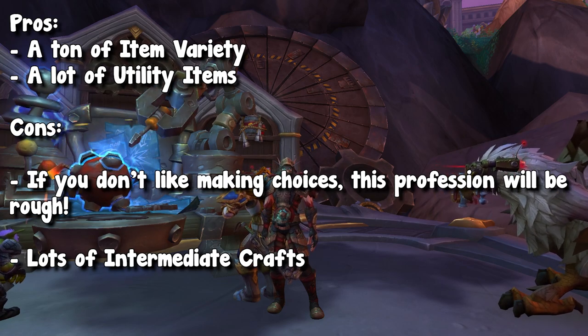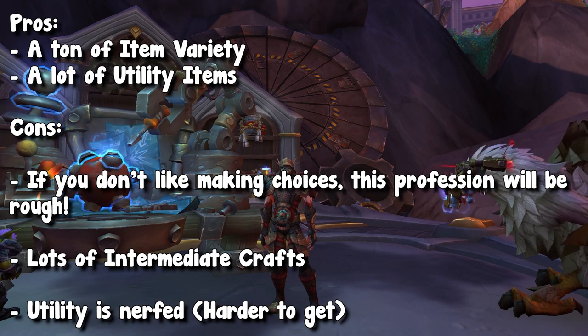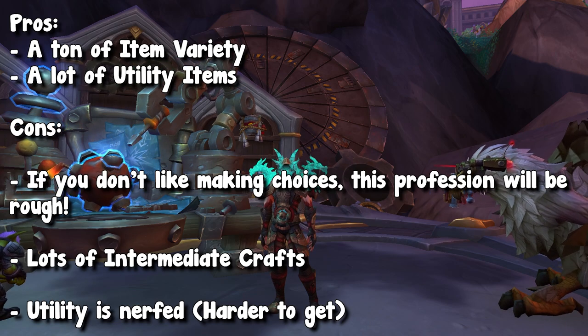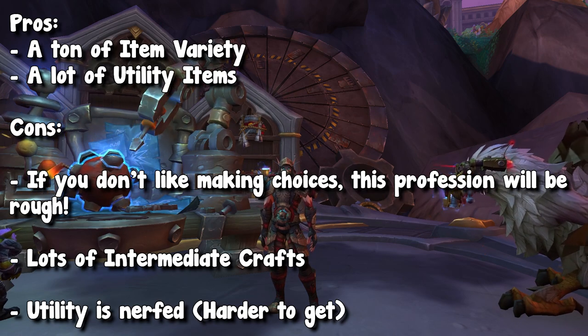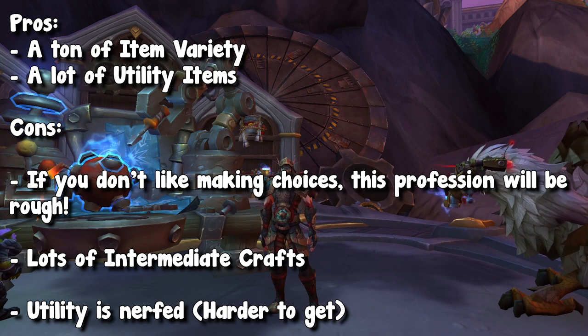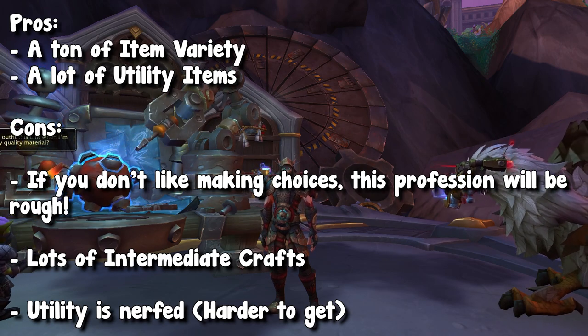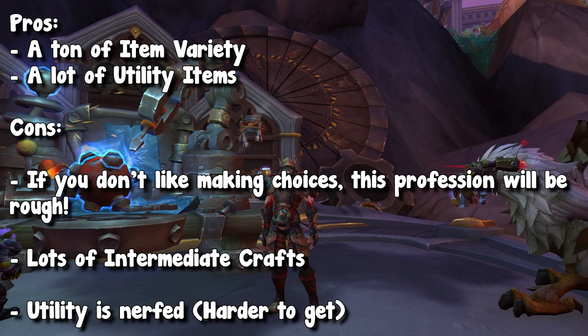The biggest con for most people is that utility has been slightly nerfed. Traditionally, especially in Shadowlands, you were used to just picking up engineering, crafting the wormhole generator, and being good to go. Technically, that is how Dragonflight works as well, but there is a catch. By default, the wormhole generators no longer work how they used to — you'll be teleported to a random location, and the only way to fix that is to spec into the path that helps with this toy. That makes it a lot harder to do on alts. Utility is still there; it's just a little bit harder to get.